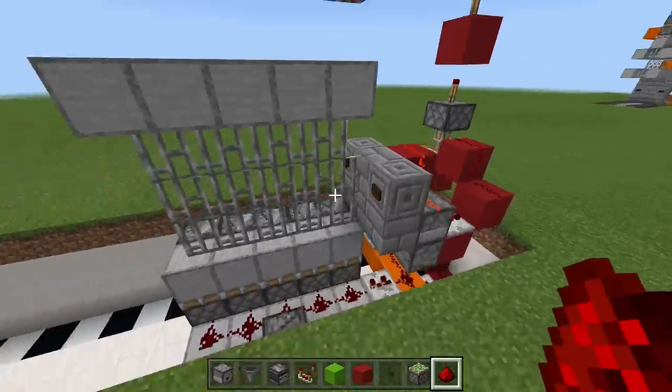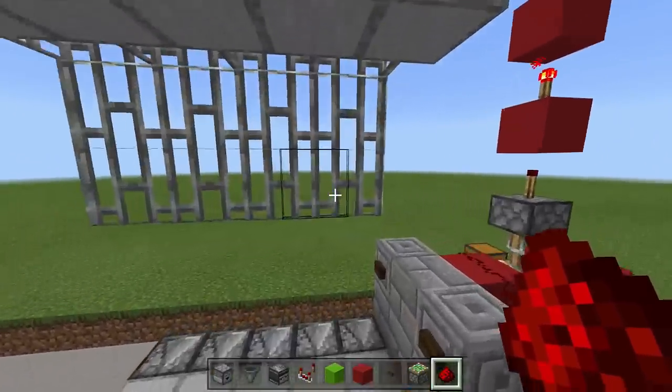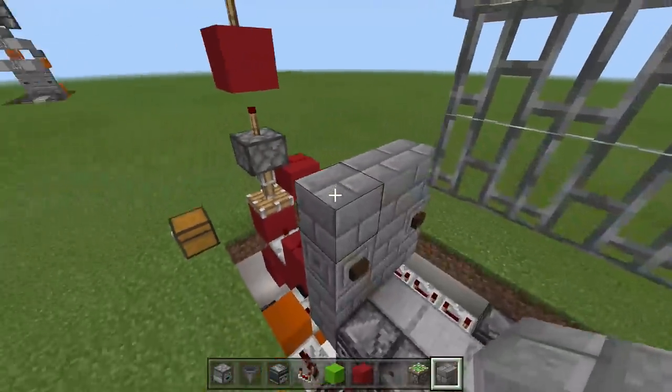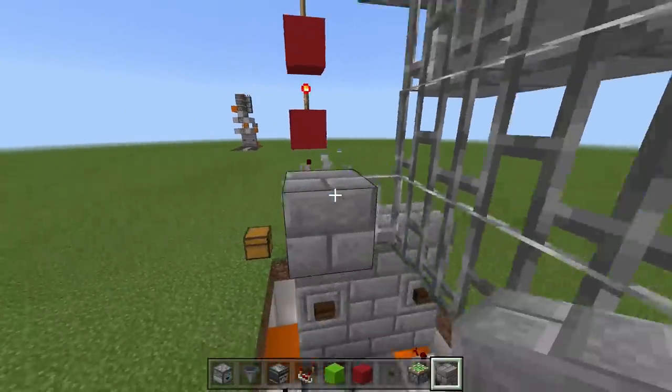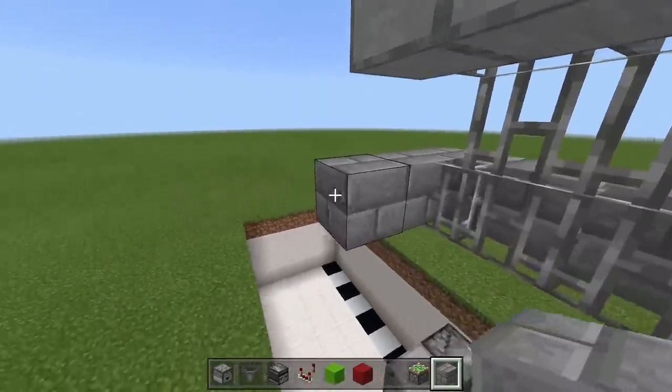When I click this button the gate should open up — click the button and the gate opens up, perfect. Right here is going to be the ceiling, so now we can go ahead and fill in with our blocks of choice. I'm just going to use stone brick, wrapping it around. You can fill in your gate with whatever blocks you're using.